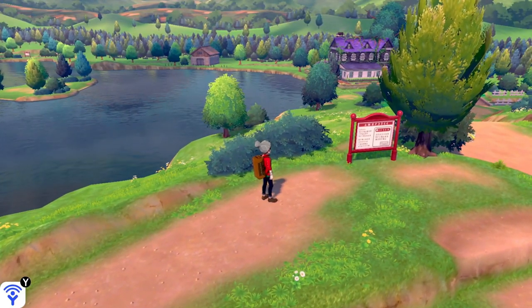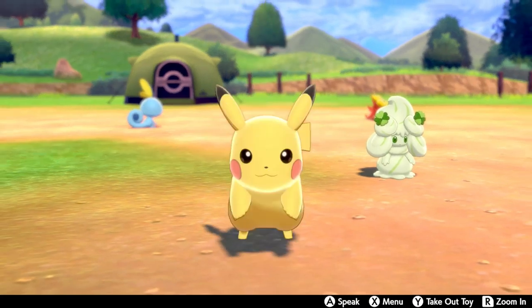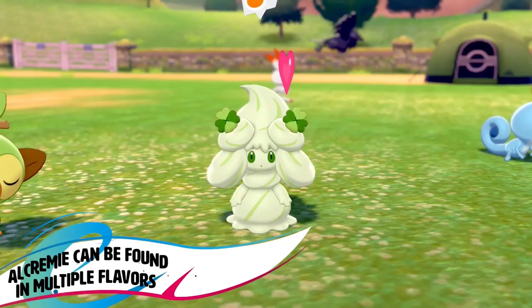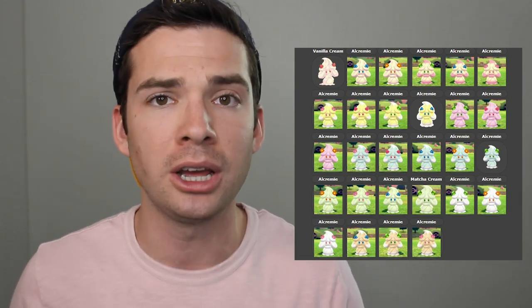During the camping showcase, they also sneakily revealed that Alcremie comes in a large variety of flavors. When I first saw the green one, I thought they had just revealed shiny Alcremie out of nowhere. Nope — like Minior, Alcremie can simply be found in a large variety of colors. As of filming this video, 28 different variations have been shown, but more could definitely be revealed.